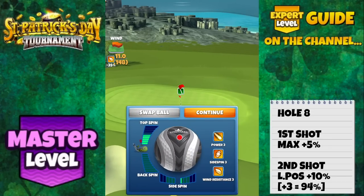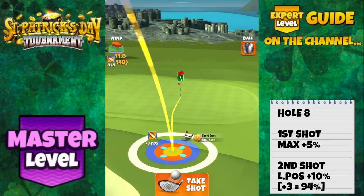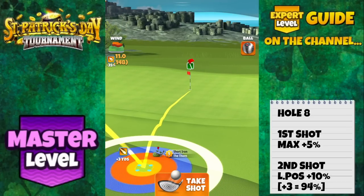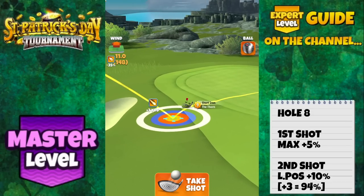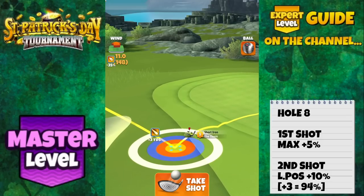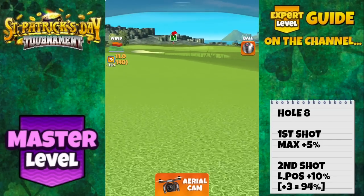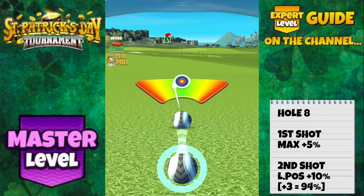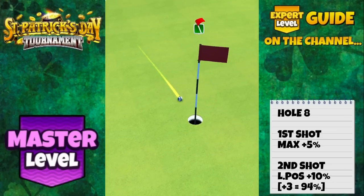Second shot with the thorn. Red ring touching the rough, then add spin: always use 1 left spin and here I'm using 4.5 topspin. Ball guide slightly short and just offset to the right of the cup. Landing position of plus 3 is going to be 94% on the slider, 10% elevation — 2% per yard difference, so if you're at plus 4 with your landing position you're going to play 96%, and so on. Perfect ball catching the rough beautifully and rolling in for the eagle.